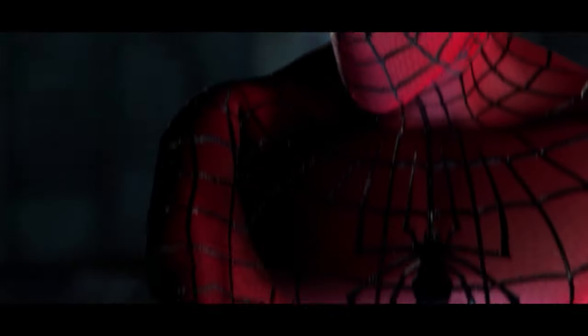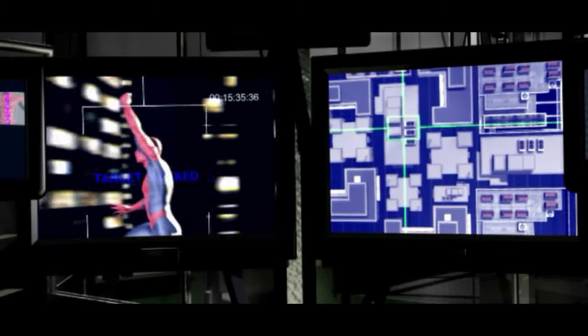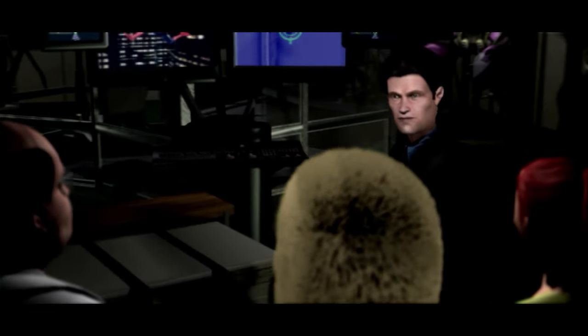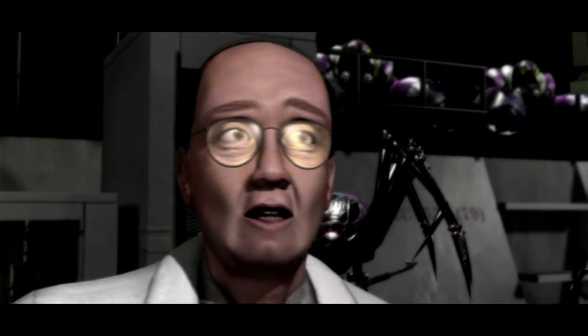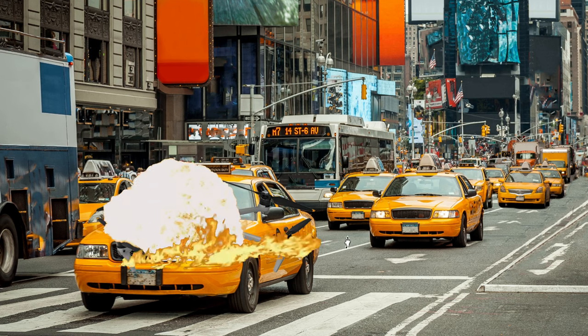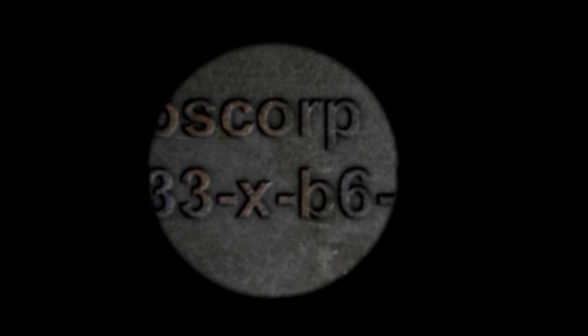Peter mentions he's working for slave wages at the Daily Bugle, taking pictures of himself, if you know what I mean. He then webs up his dream journal on a random building he'll probably never see again — if someone finds his diary, they're gonna find out his real identity. We then cut to Oscorp, where Norman is somehow tracking Spider-Man with 2002 technology — probably a couple Nokia webcams spread around the city. His scientist says Spider-Man has the same DNA as a spider, so let's capture him and put his blood in robots to release onto New York City. Norman says 'do it,' apparently unconcerned about the lawsuits — the Oscorp logo is literally on the robots.